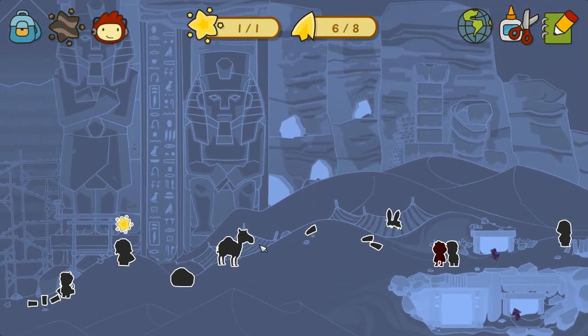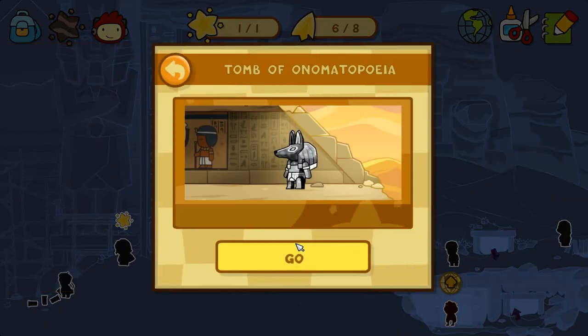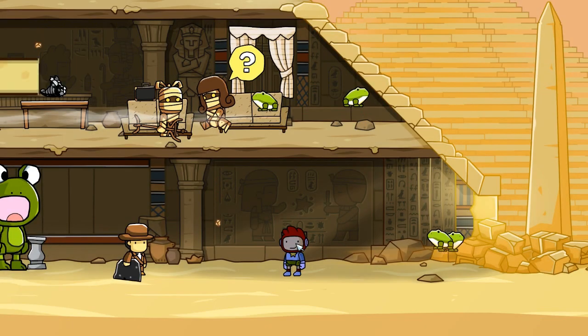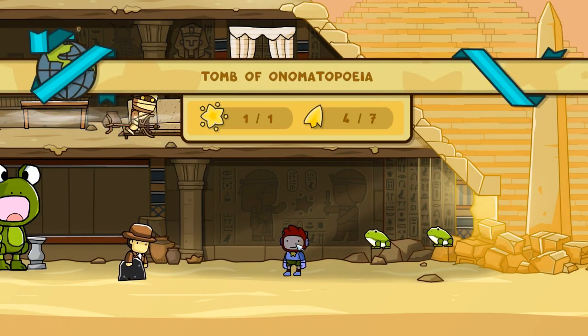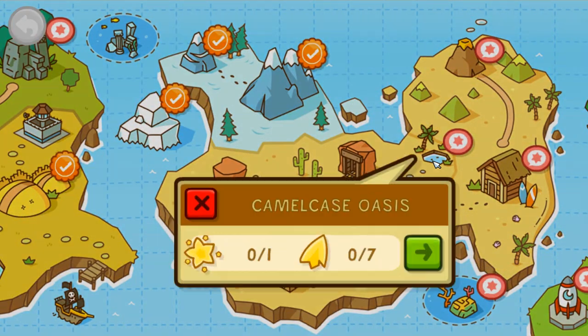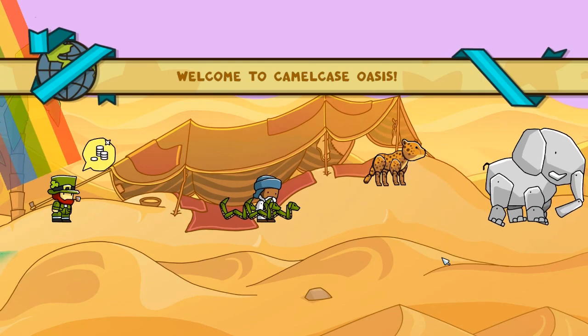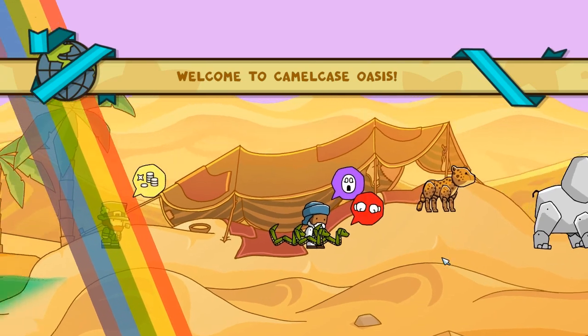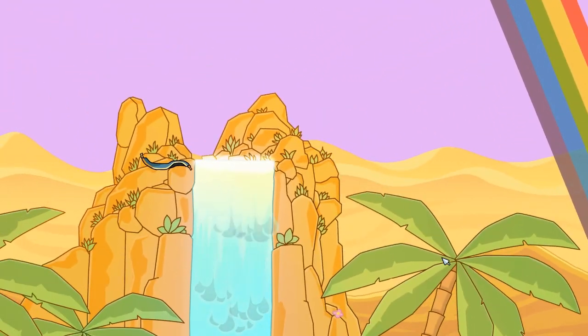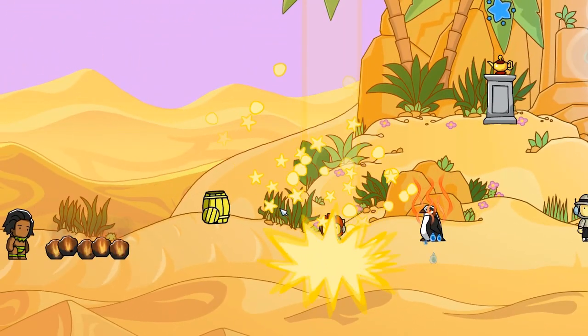We've only got six out of eight Starite on the level. We can go down here but there's nothing really down here — this will take us up to Tomb of Onomatopoeia. Haven't we already been there? I think we've been there and I hated it. We've only got four out of seven Starite pieces here. Anyway, let's go back to our map. That was a fairly easy world and I think we can go to the Camel Case Oasis. We've got time to do another level within this video.